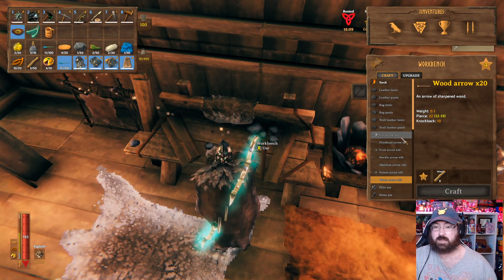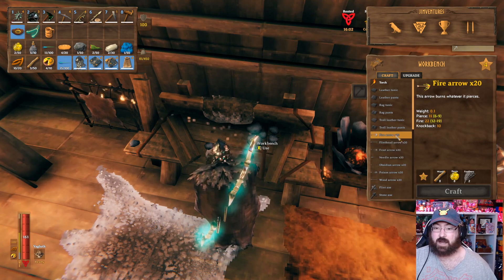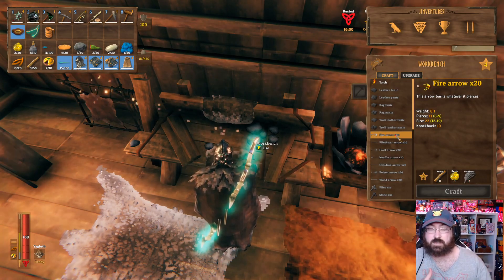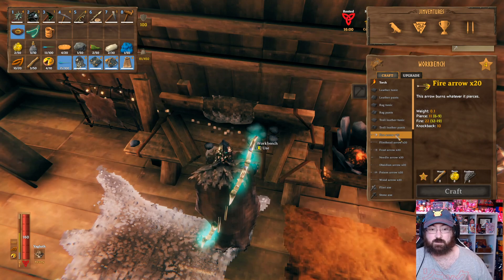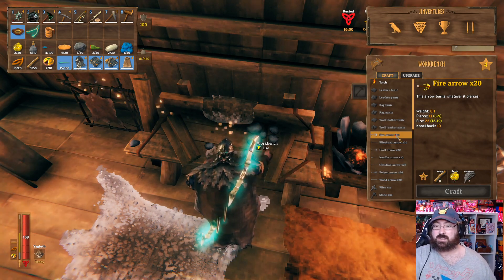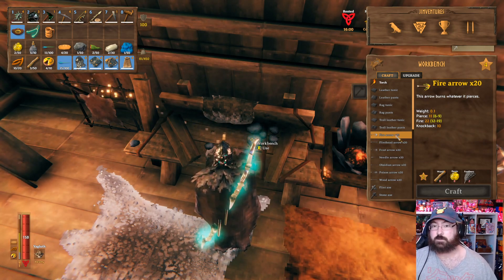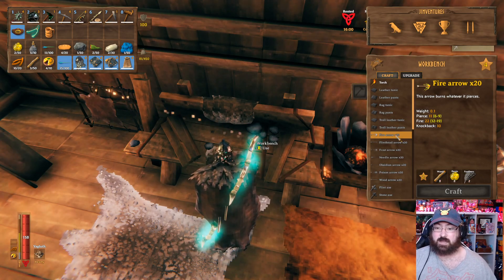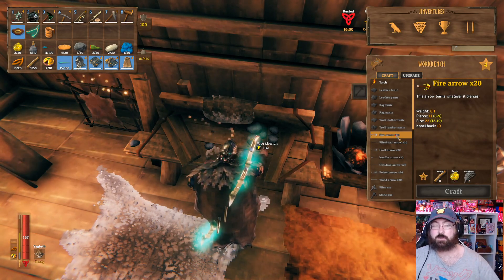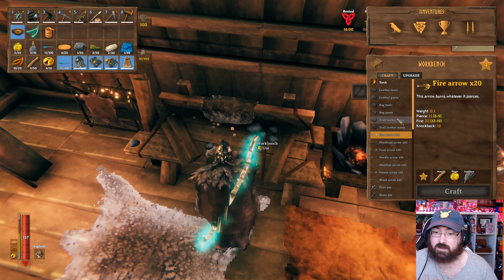The cool thing about Valheim is it actually has status ailment arrows. Fire arrows you get access to early on because it's wood, resin, and feathers. I recommend using these for your Elder boss fight and even Moder, because it does good added damage and hits with DoTs - you get the initial hit from the arrow, 11 pierce damage, plus 22 fire damage ticking. They're really helpful for trolls in the beginning as well. Make sure you're killing birds to farm feathers, because you're going to need feathers for all the good arrows.